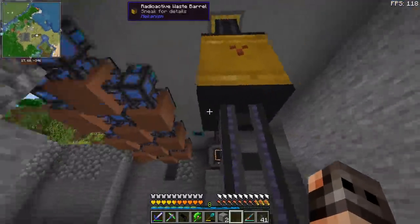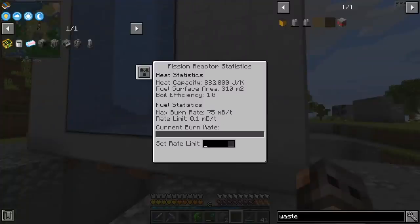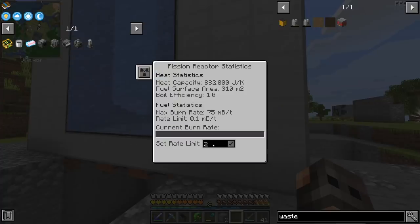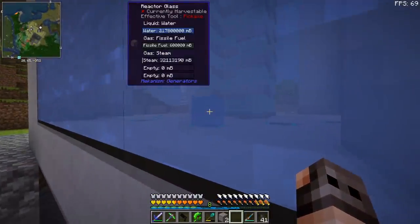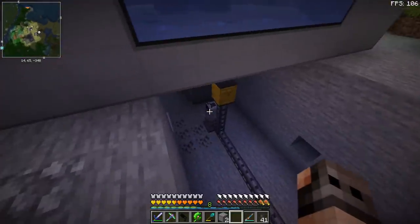We are going to have a waste barrel over here as a buffer, and let us give it a test. The burn rate is going to be 0.1 millibuckets per tick, and we just start it. The wiki actually tells us we have to increase the burn rate very slowly, but can we go to like two millibuckets? We are also getting nuclear waste — that is good. Oh, you can actually see the water going in! We know it works — I have not messed it up. We are getting fuel, we are getting steam, and we are getting waste.